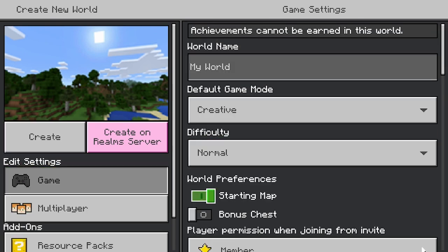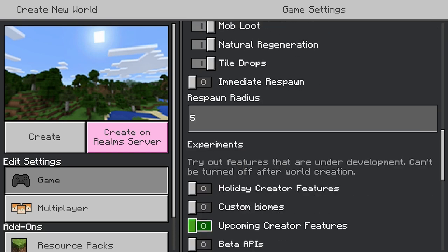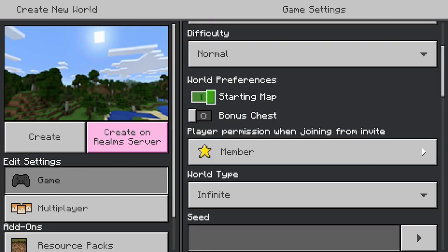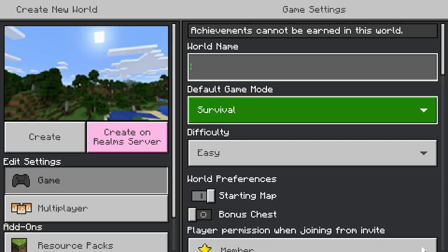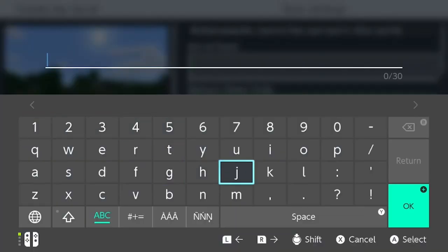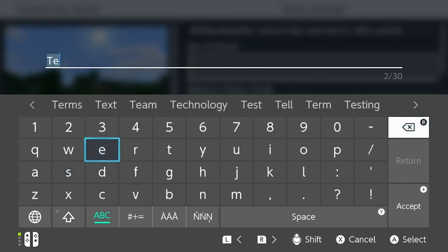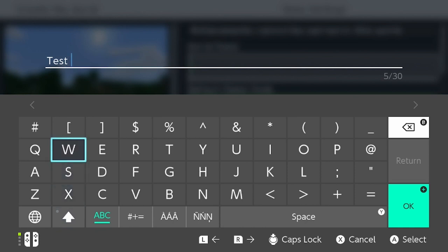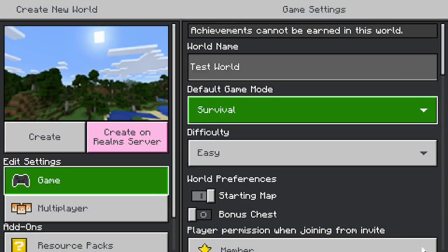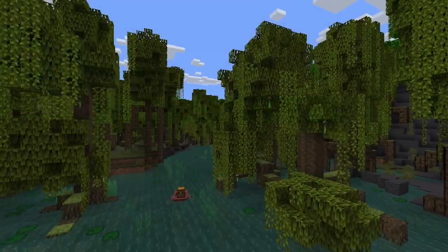I'll create the world in survival mode on easy difficulty. You can name the world — it's a bit more difficult on console since you don't have a keyboard. I'll call it 'Test World.' You can also change texture packs and other settings, then click Create.